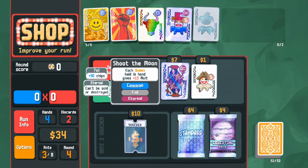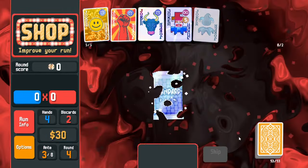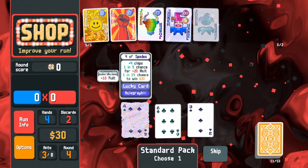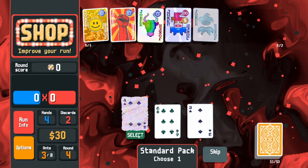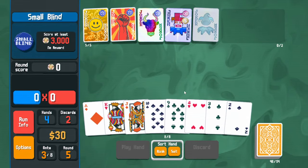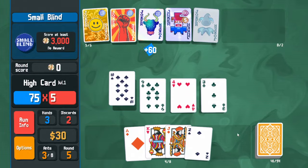Each queen held in hand gains 13 mult — doesn't look good. I'm not yet in dire situations regarding mult sources. One joker has a 1-in-15 chance to win 20 dollars; it's holographic and could save me if I lose all my mult sources.